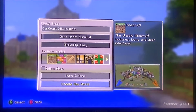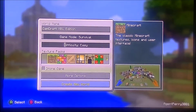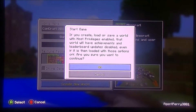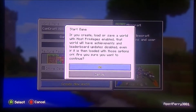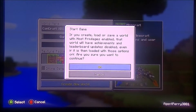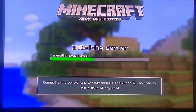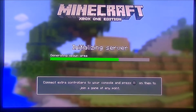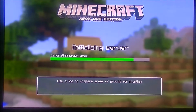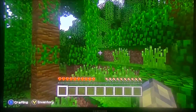This world will be called Cam Craft, Xbox One edition, survival mode and easy mode. Let's create the world. Let's wait for the world to load and then let's play. It looks like we have spawned in a jungle.